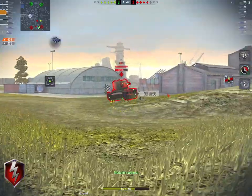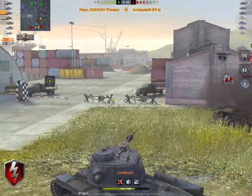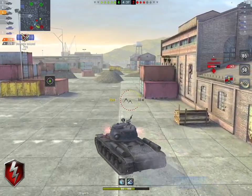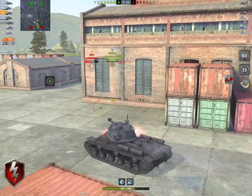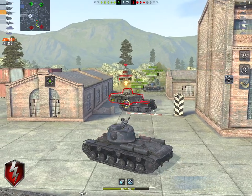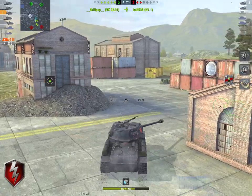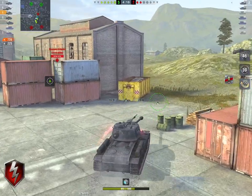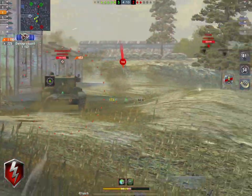How much difference does two degrees of gun depression make? It makes a whole hell of a lot of difference. Two degrees of gun depression is the difference between exposing what is a relatively weak upper plate area — the upper glacis — and not exposing that. It's the difference between exposing a relatively weak hatch and not exposing that. For me, it's the difference between the Thunder being a good tank and being a really cool tank.